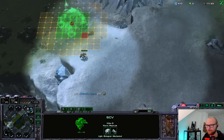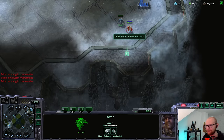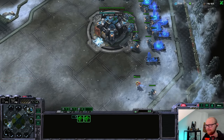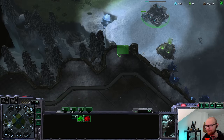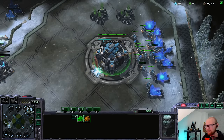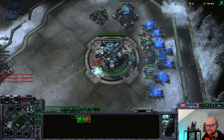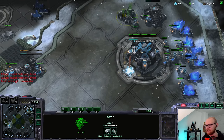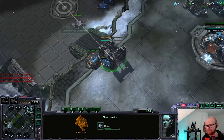Are we getting cannon rushed? I'm the one doing a rush here — back home, this is my territory. Let me quickly check for a pylon. He's not going to realize I'm playing CC first; he probably thinks this is a straight-up proxy two racks. I'm going for the barracks. Do I need a double gas? I've never done this build before — a CC first planetary rush. I need 150 gas to make that a PF, so I actually do need a double gas. I didn't keep that in mind at all.